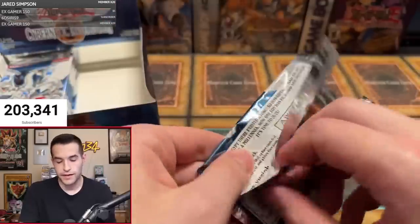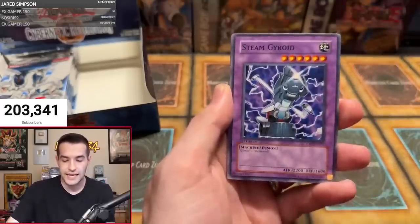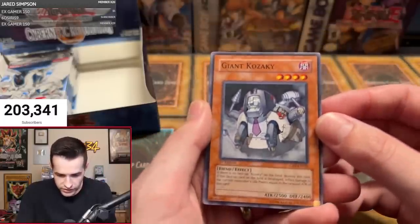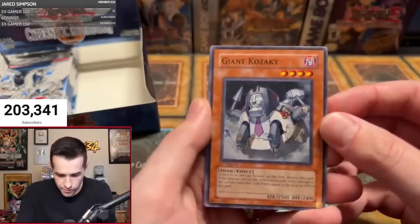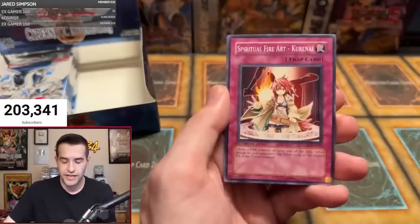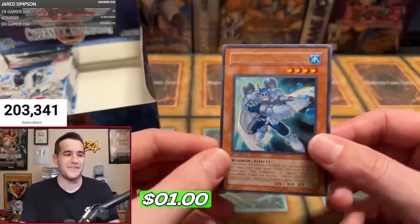Final pack for Michael Su. Jerry Beans Man — his true abilities are untested. Dragon here, Pot of Generosity, Steam Gyroid, Giant Kazaki — he's up there controlling it. Indomitable Fighter Lele, Tyranno Infinity. Can we get a third ultimate rare? Here we go. Oh, Bubble Man! Bubbly, bubbly.